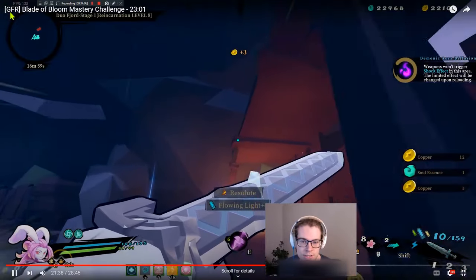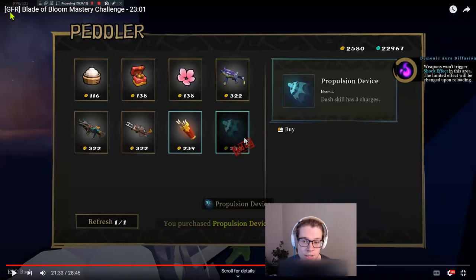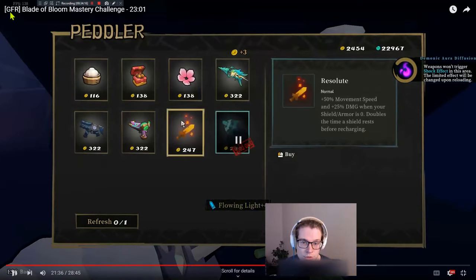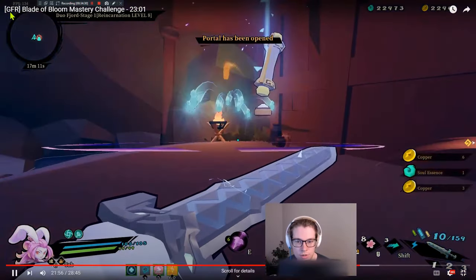Triple dash — perfect, love to see it. Does he do something cool here? Resolute is actually very good — he refreshes and then thinks about Resolute. Resolute is great because Tau automatically starts recharging her shield, so the double time a shield rests before recharging is actually not a real downside for Tau. He's doing great. He kills this room.